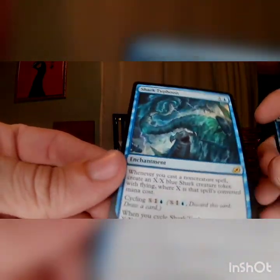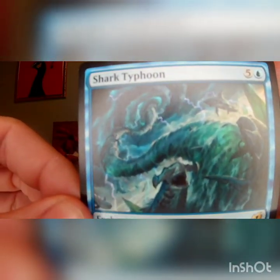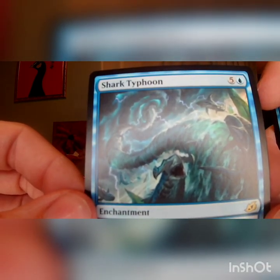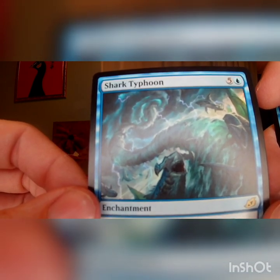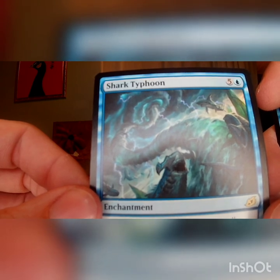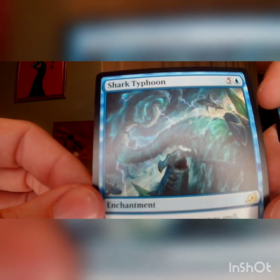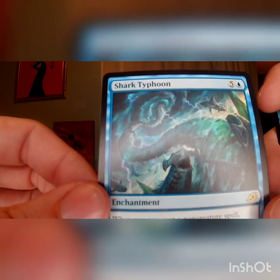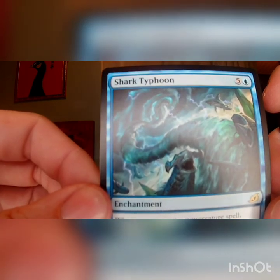That's actually a card that is going for a lot of money right now I think — Sharknado in Magic the Gathering. Whenever you cast a non-creature spell, you make a blue shark creature token with flying, and its power and toughness are equal to the card's mana cost that you cast. Or you can cycle this for a blue, one of any color, and X to discard this card, draw a card, and get a blue shark token with however much mana you paid. Either way, you get flying sharks. Also going in the awesome pile.